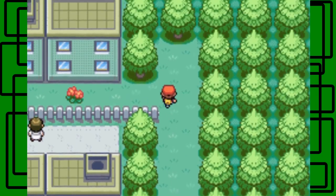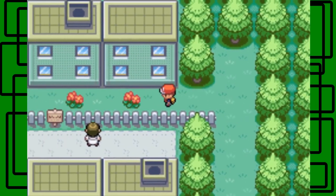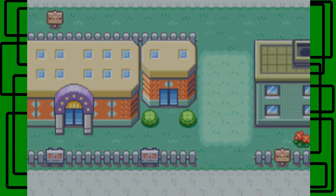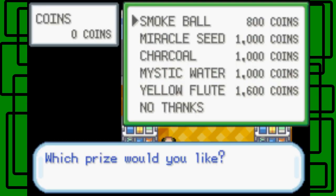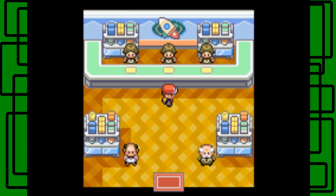You can get back here without using Cut by going up here, but you'd have to go all the way around otherwise. At the game corner prize exchange, the person on the far left gives held items: Smoke Ball, Miracle Seed, Charcoal, Mystic Water, and Yellow Flute. Smoke Ball lets your Pokémon automatically flee from battle, great for grinding. Miracle Seed raises Grass-type move power, Charcoal raises Fire-type, and Mystic Water raises Water-type. Yellow Flute can cure confusion. I'm going to get all those items.